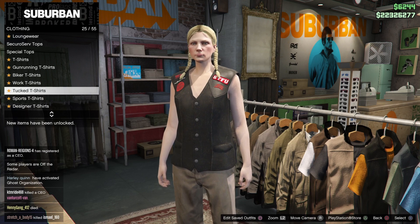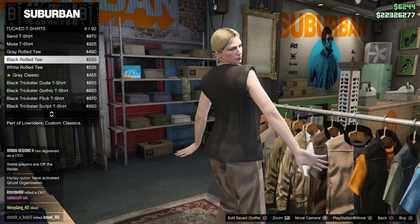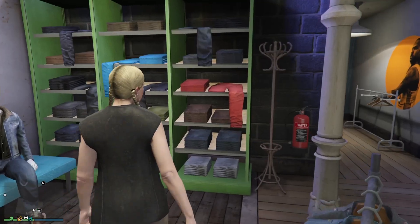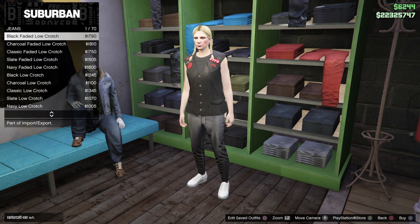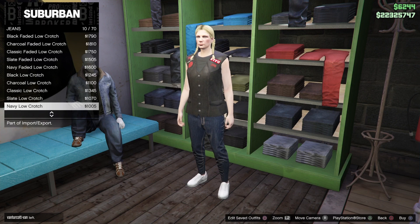From here, go to tucked t-shirts and buy the white rolled tee. Whenever you get to pants, go to jeans and buy the navy low crotch.